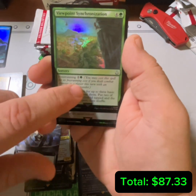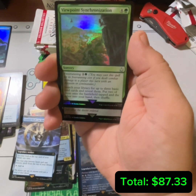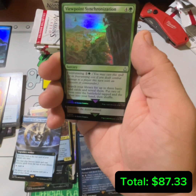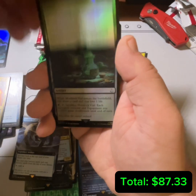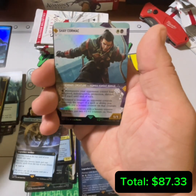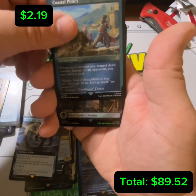Viewpoint Synchronization — for three mana, if you can do damage with your commander or an assassin, you go get three basics: two of them tapped and then one into your hand. That's fairly good at three mana. Here we go — we got Shay Cormac, excellent card, and an etched Coastal Piracy!